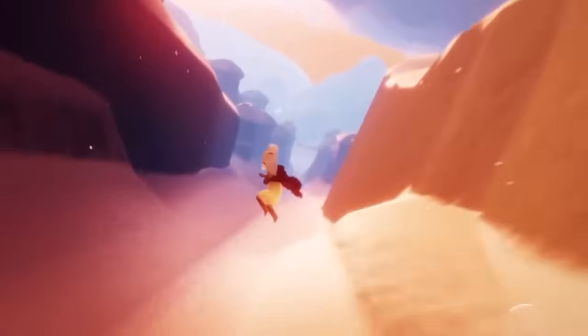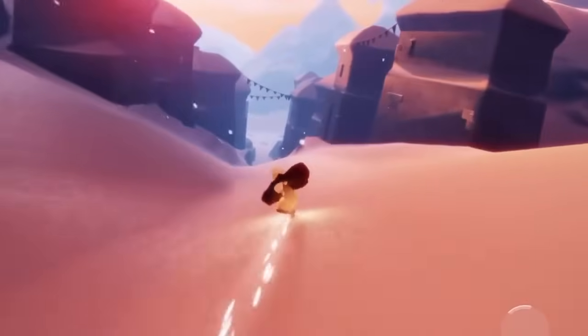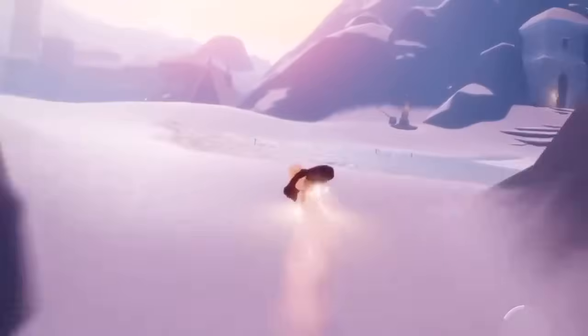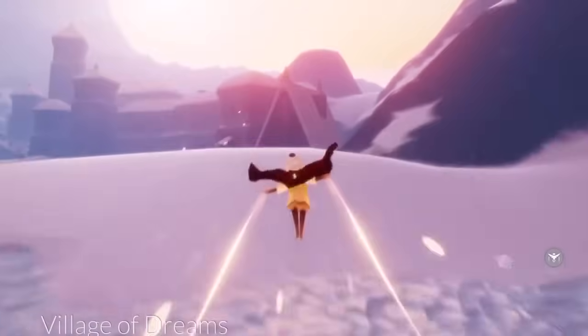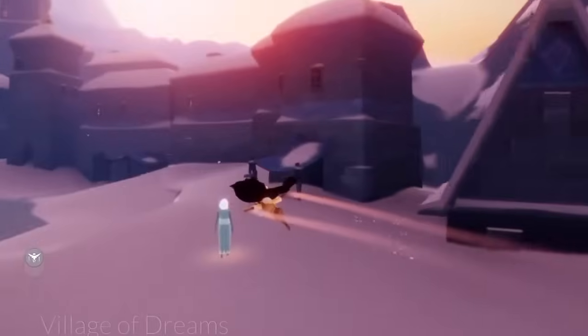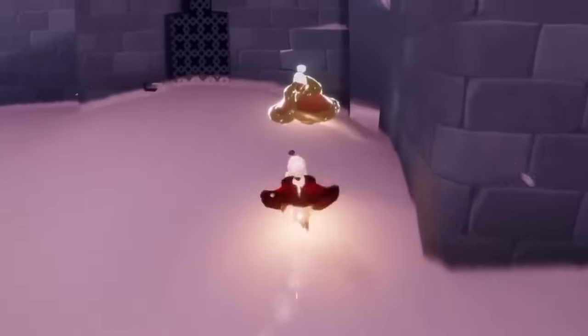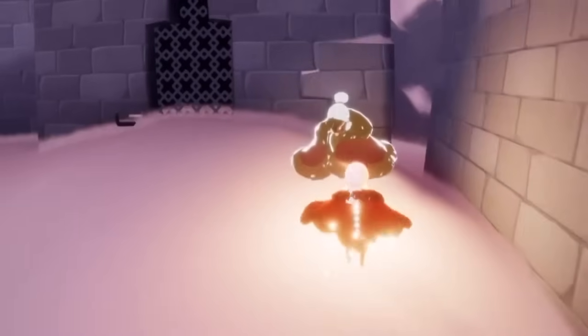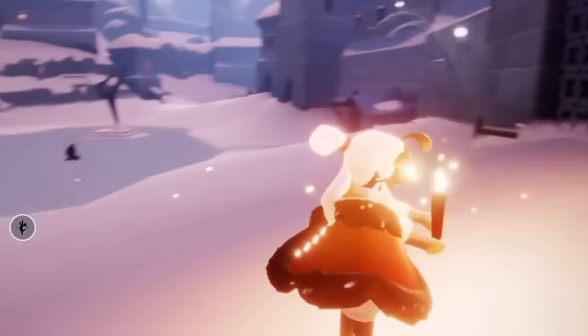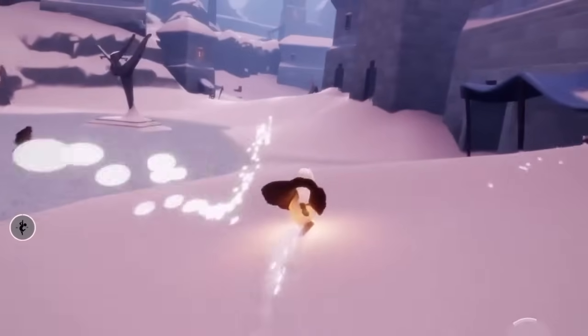We're basically going to head all the way down the hill and towards where we can find the dreams guide. Just on the right-hand side of this area — don't fall in a fishing hole — and they're just past the guide, behind this building, kind of tucked in and hidden. All in all, it's a very easy spirit. We just have to follow it and skate around with it for a little while.